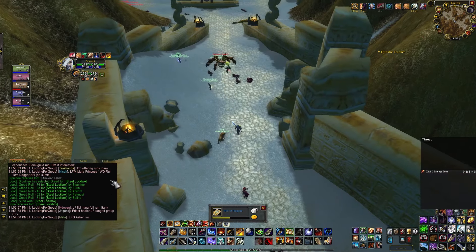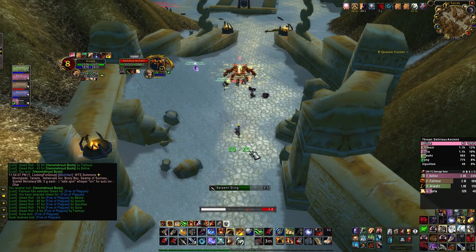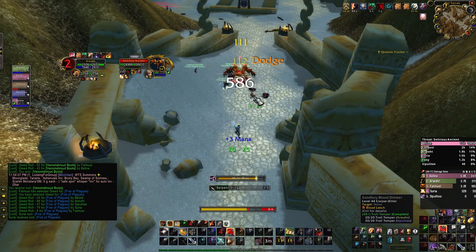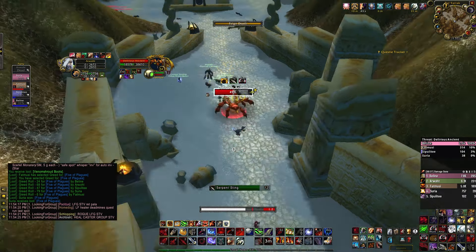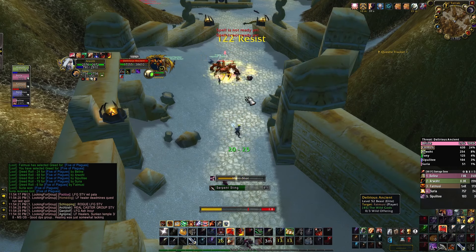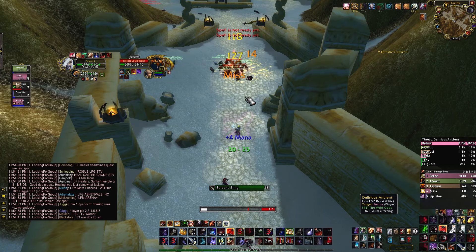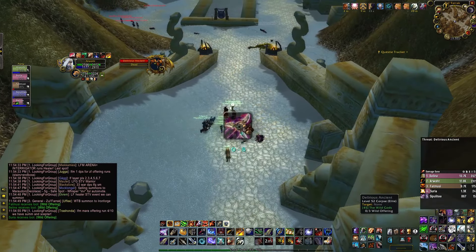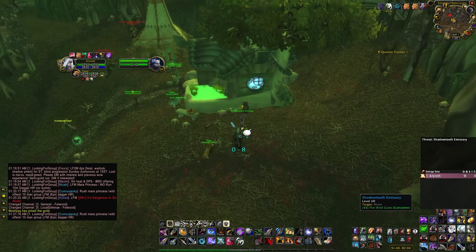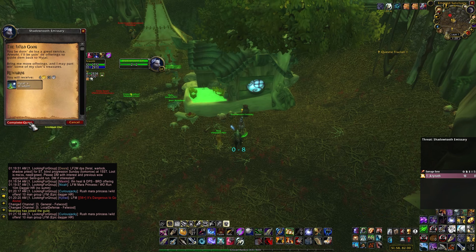Now you need to get 3 Wild Offerings. You can get them from either Maraudon, Blackrock Depths, or Zul'Farrak. You can do all 3 or just spam one of them. I decided to go with Zul'Farrak. In there, you have to kill at least 3 bosses — this will spawn a ghostly spider at the end of the dungeon near the pool. Use the item you received from the boar in order for the spider to be targetable, kill it, and loot the Wild Offering. Do this 3 times to get all 3 Wild Offerings. Return to Felwood and turn in the quest to the Shadowtooth Emissary to get the Lock and Load rune.